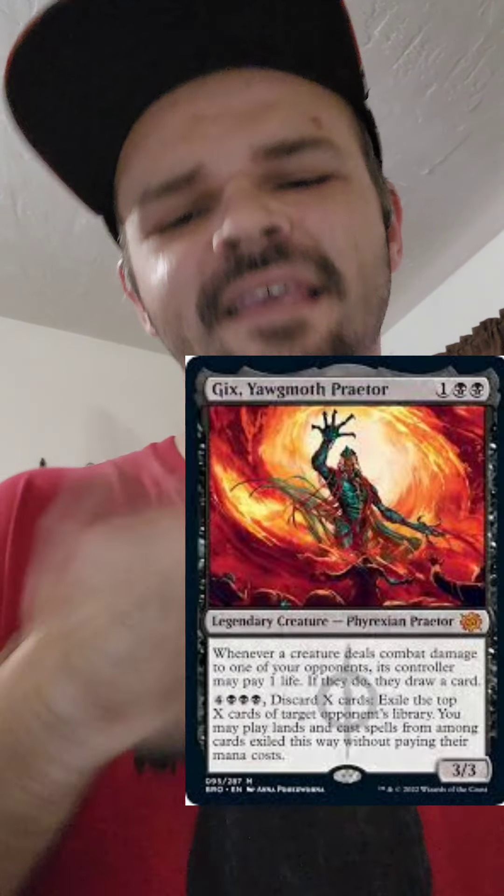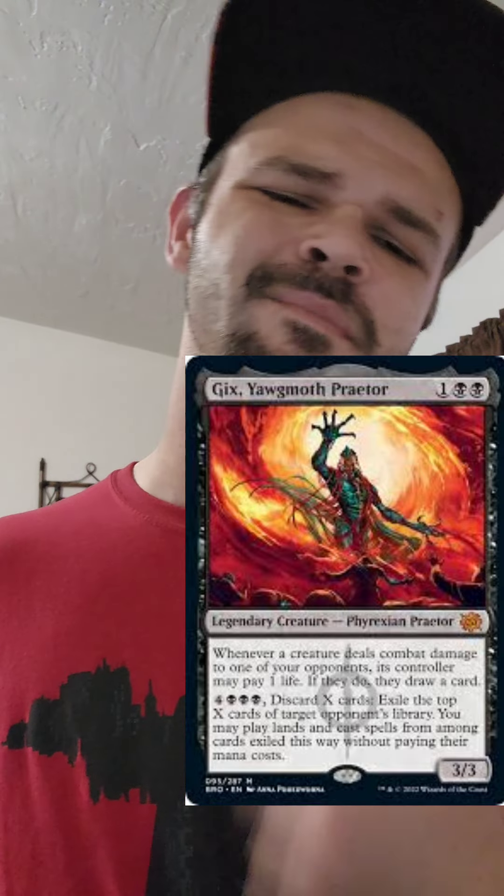I feel like you didn't have enough attack triggers in the deck, so I'm putting mostly creatures in there. For drawing cards, we got Audacious Thief and Gix, Yawgmoth Praetor to help us draw some cards and keep the heat off of us.